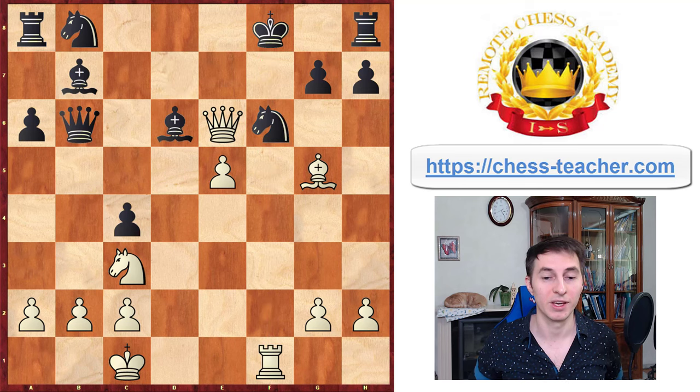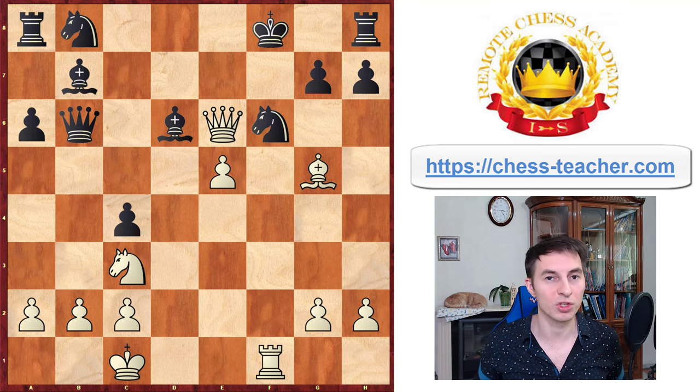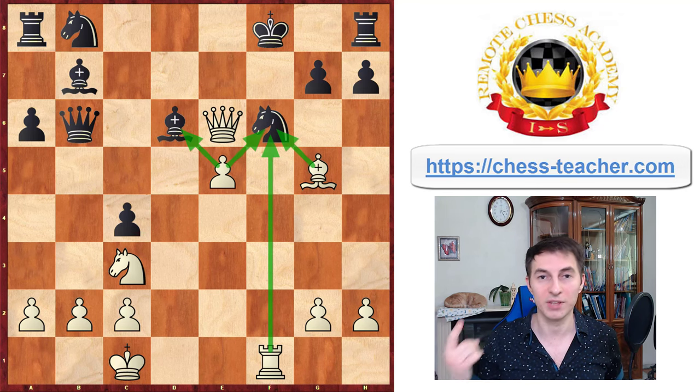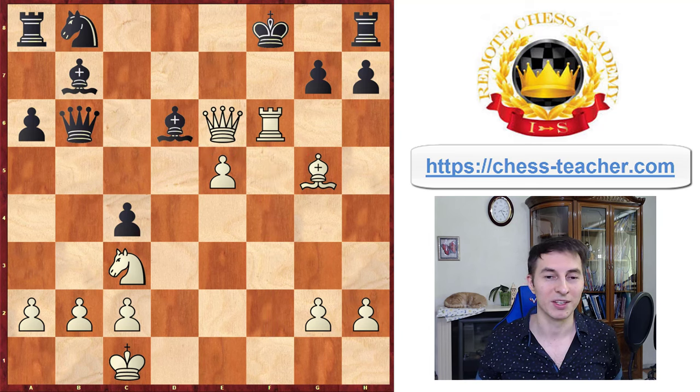The only normal way to cover the king would be knight to f6, which brings us to the final rule of attack: look for forcing moves. The most forcing moves are usually checks; other forcing moves are captures and attacking moves. When you need to calculate many options, starting with checks makes your task much easier because when you deliver a check there is usually only a single response your opponent has. So white plays rook takes f6 — sacrificing the second rook — completely exposing the black king.